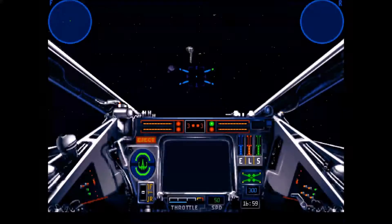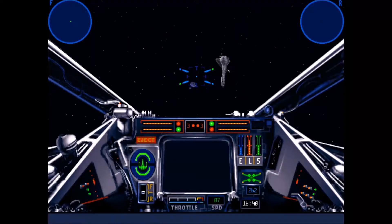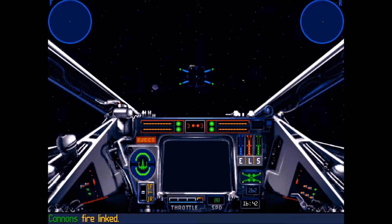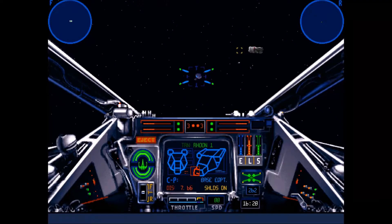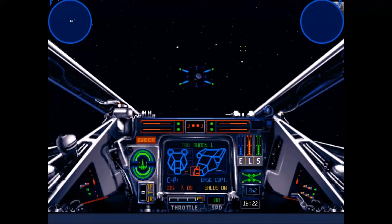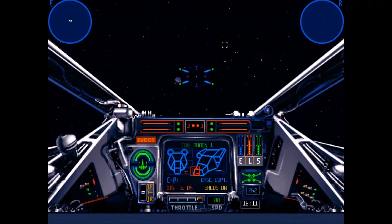Seems fairly simple. This is one of my favorite starts to any mission, because if you don't pay attention and you don't move out of the way, that frigate will run you down. So, seems nice and easy — all we have to do is stay by the shuttles. Pardon my frantic targeting; it's just the way I like to get my bearings and keep an eye on the situation. Nothing out of the ordinary yet.